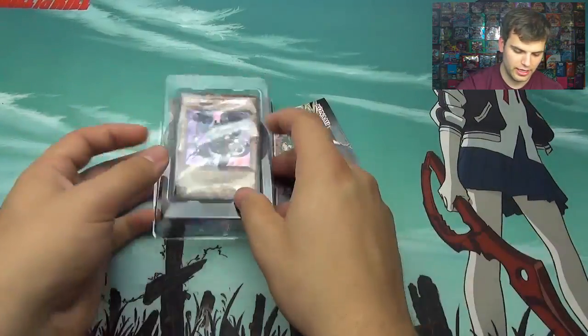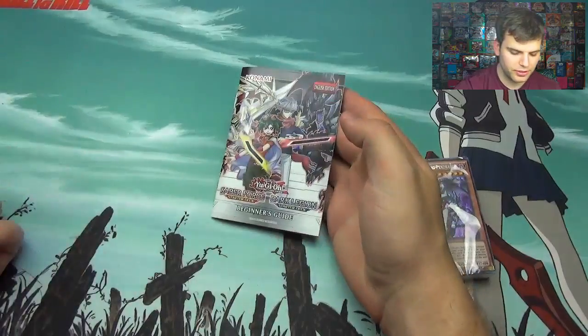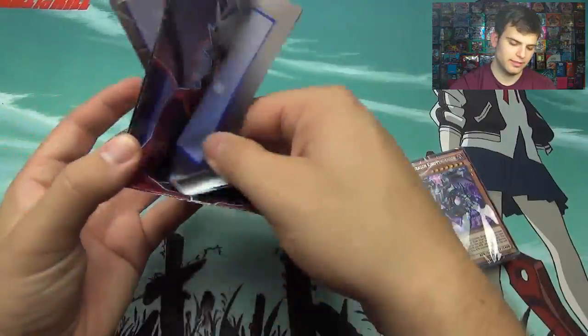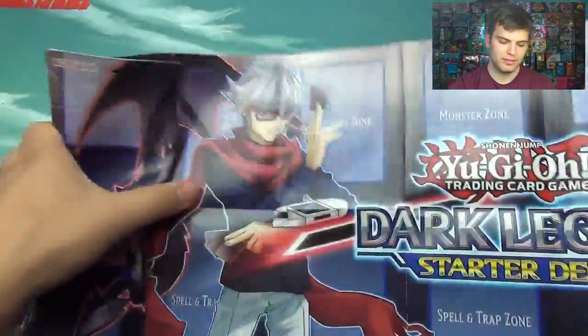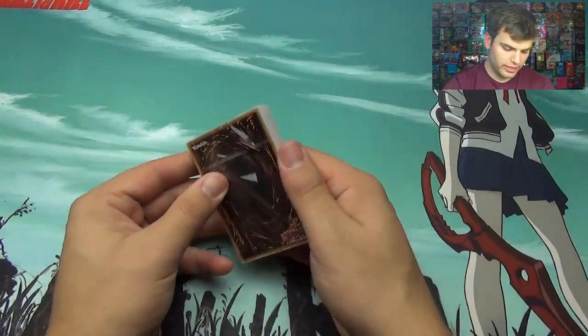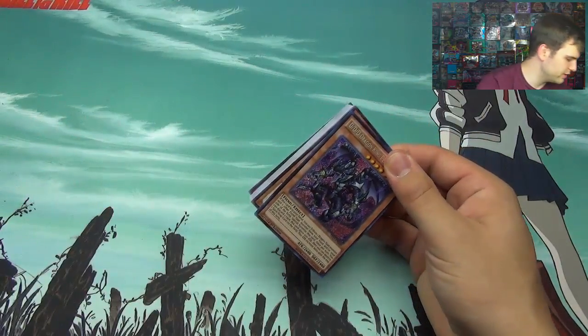So inside you have your cards, there's your Beginner's Guide, and here we'll take a look at the playmat — that may become an actual playmat eventually, a paper playmat. Let's check out the inside here. It's going to be very similar to Saber Force.